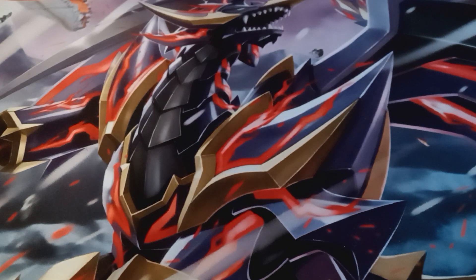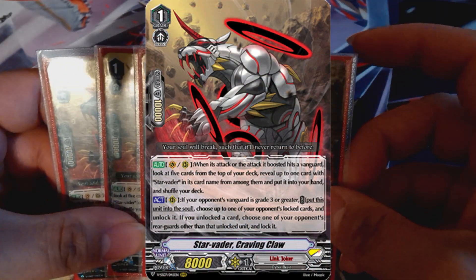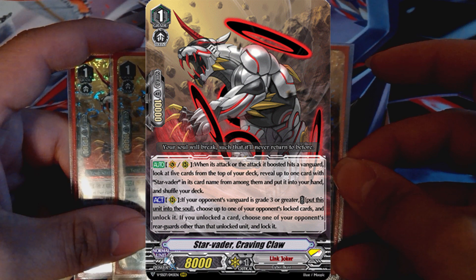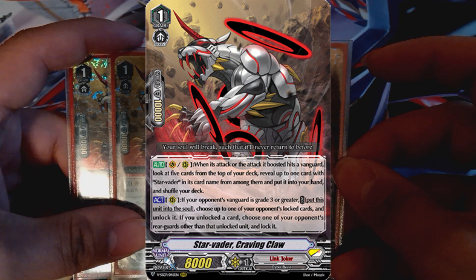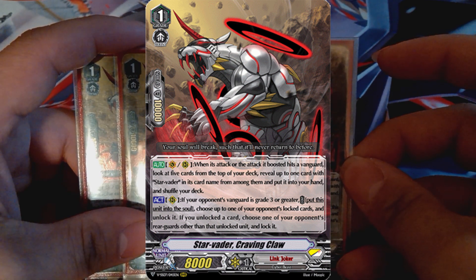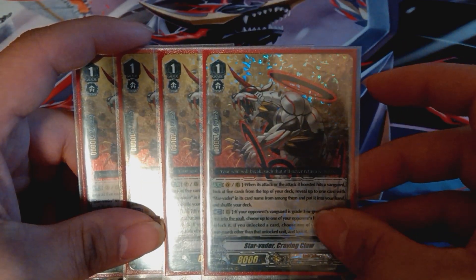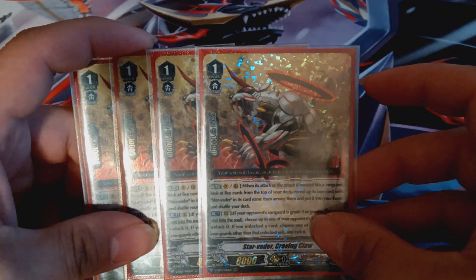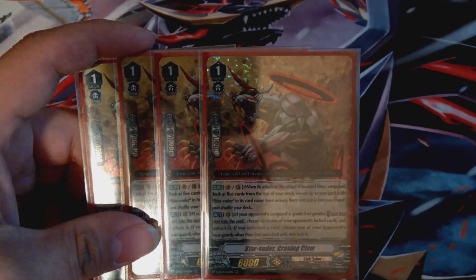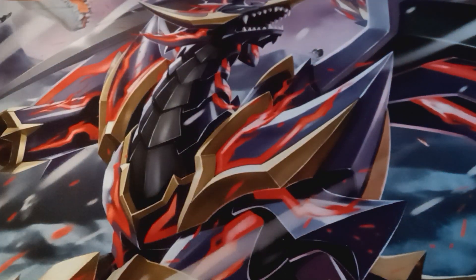For the grade ones, our main searcher is Craving Claw, running him as a full four-of. Craving Claw has the effect where when its attack hits or the attacking boosted unit hits a vanguard, you can look at the top five, add a Star Vader to hand, then shuffle the deck. He's also got an ACT skill on rear — if the opponent's vanguard is grade three or greater, you can put this card into the soul, choose one of your opponent's lock cards and unlock it, and then choose one of your opponent's rear guards other than that unlocked unit and lock it. So if you have something locked in the back row and you want to lock the front row, you chuck it into soul, unlock the back row, and lock the front row. Keep in mind you don't have to activate the full effect — if you run into a situation where you don't have enough soul, you can just put it into soul without unlocking.